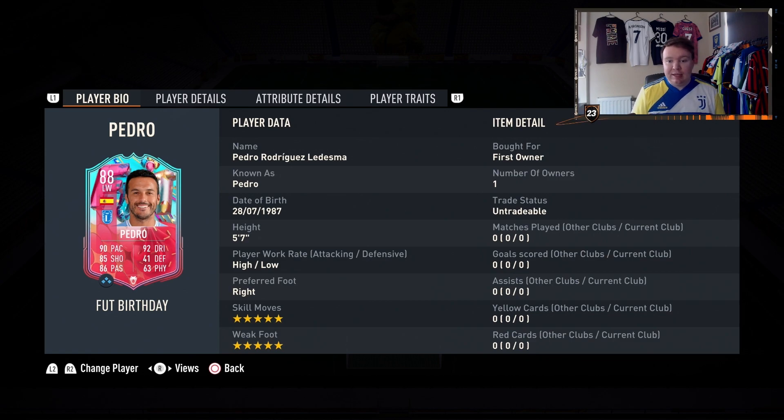He plays left wing, 5 foot 7, high/low work rates, 5-star skill moves and a 5-star weak foot — fantastic, incredible. For 115k it could be an absolute bargain.